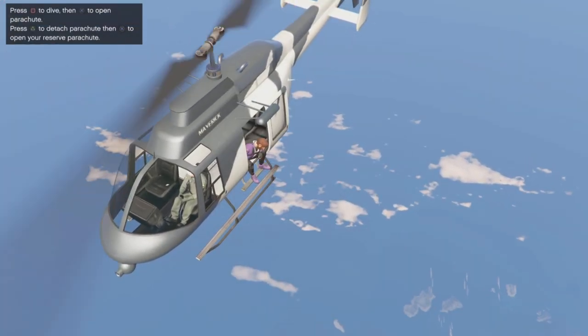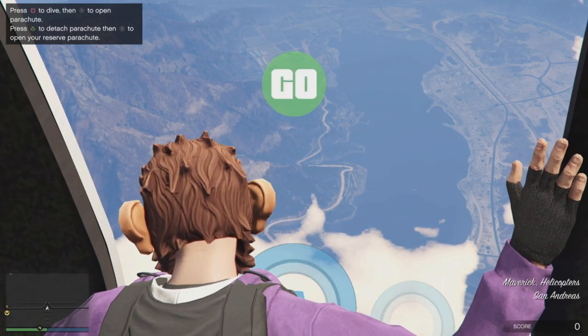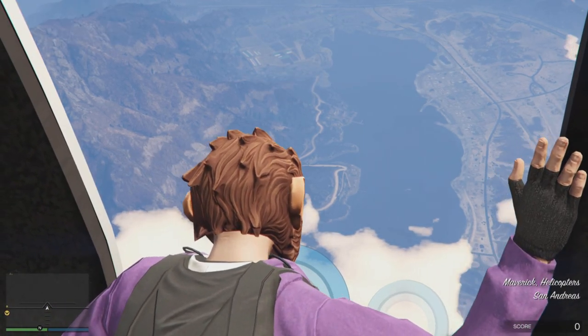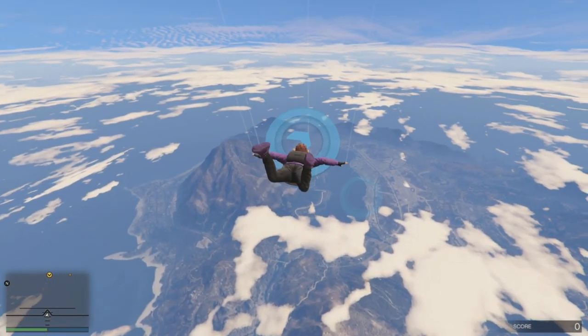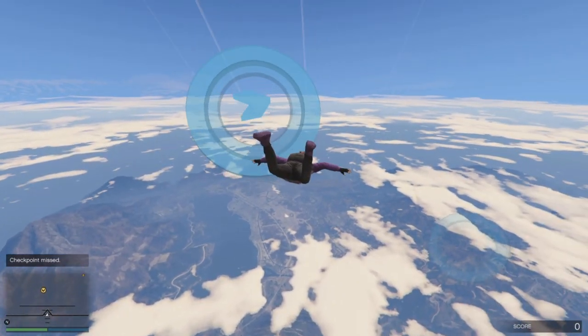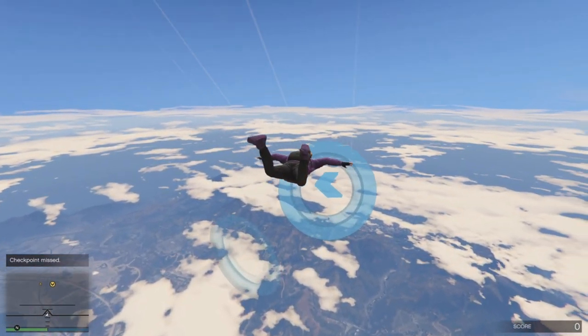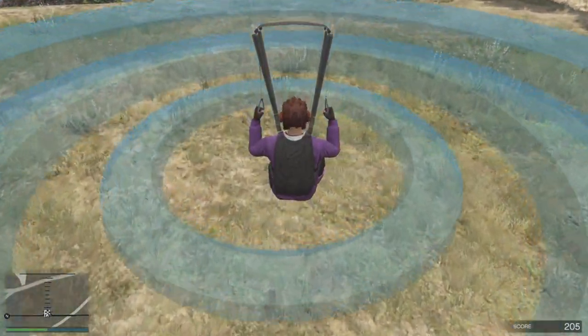I jumped out of the helicopter and completely forgot that I had to deploy my parachute, so I just literally skydived most of the race. Then halfway through I realised I could deploy my parachute and started getting some points, but it didn't matter because I was on my own anyway so I won. I got like 7 grand from it because it's double money this week.